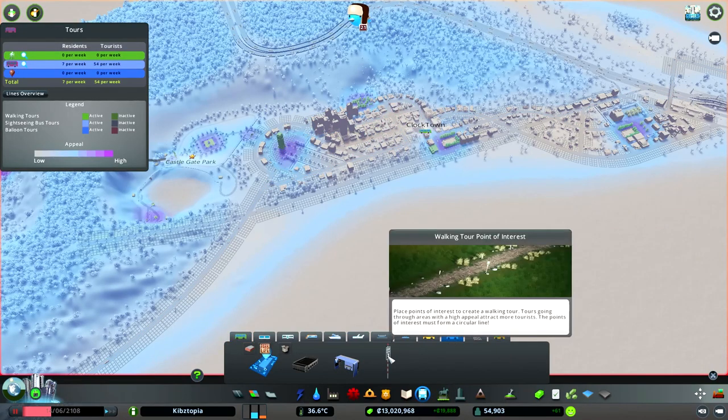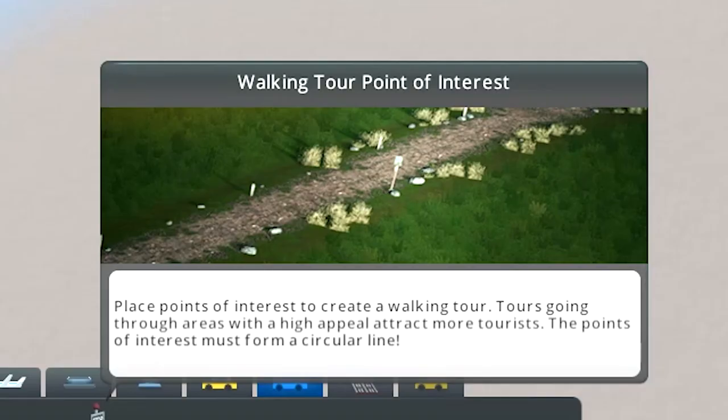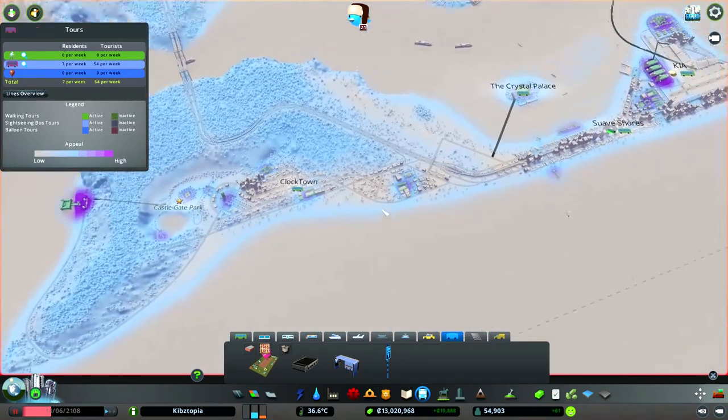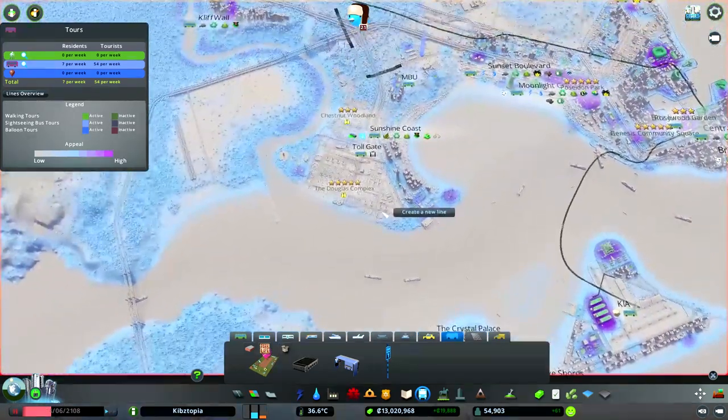However, it's right over here. It's a part of Parklife as well. You place points of interest to create walking tours. Tours going through areas with high appeal attract more tourists. The points of interest must form a circular line. So how I'm reading this, it's kind of like a bus stop — except you walk there. Where are points of interest?